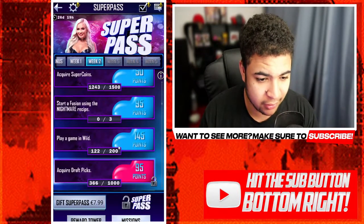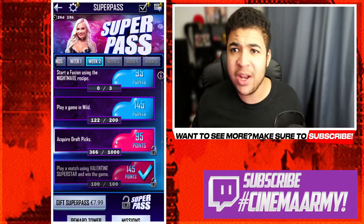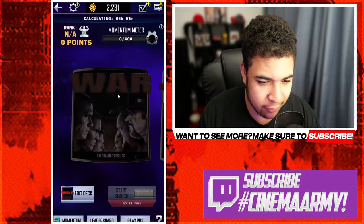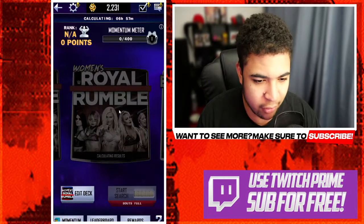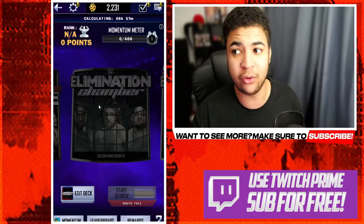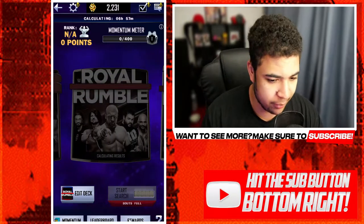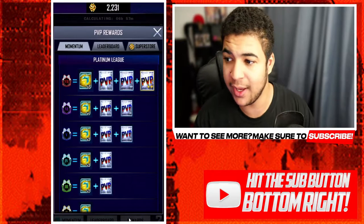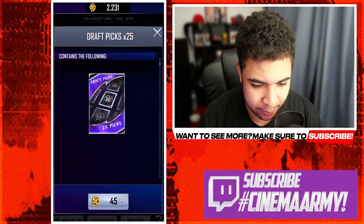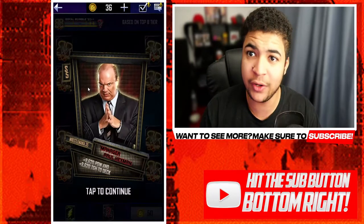Let me click on the Superpass again — the missions. Play a game in Wild and acquire draft picks. We have to acquire 1,000 draft picks. There are many ways to do this. When PvP comes back, you can go through PvP. Royal Rumble Male, Royal Rumble Female, and Elimination Chamber all give you 12 picks for a win. You could even just do it through Wild. Or, if you're being smart, scroll down here — you've got 25 picks for 45 Supercoins. Just redeem that.